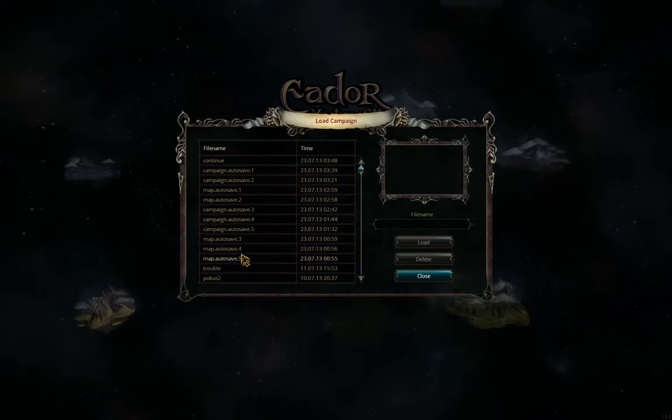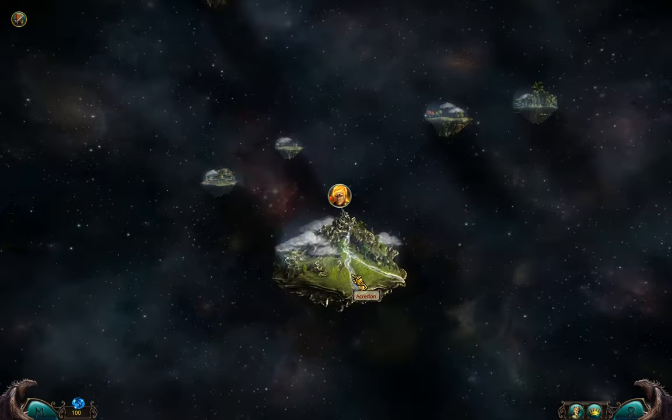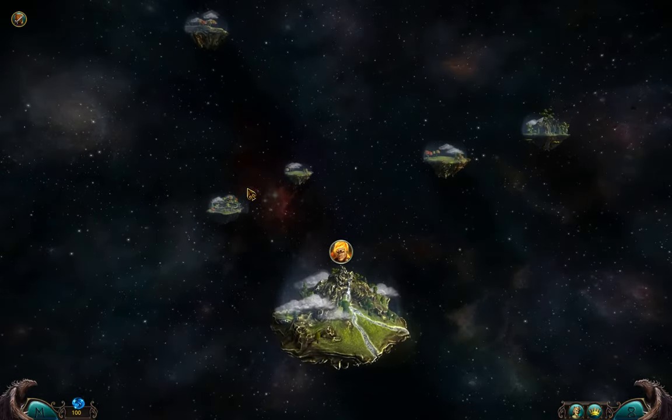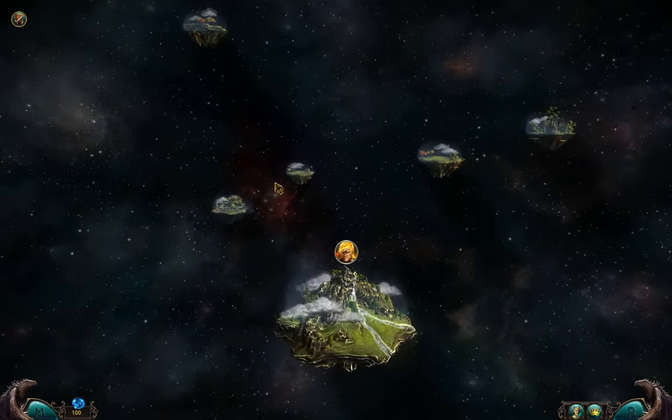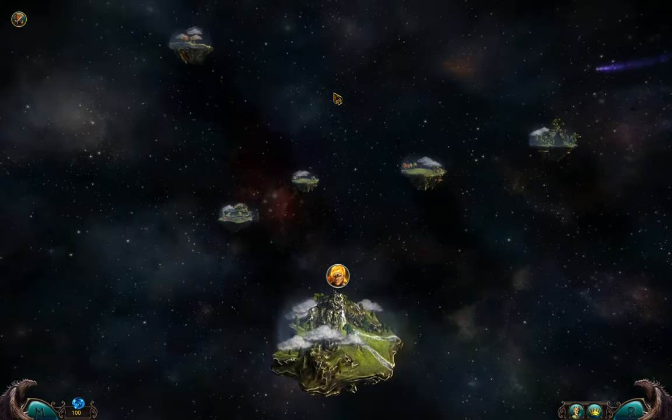Campaign, load, here we go. I tried to skip the tutorial but I didn't find a way to do it, so I just played through it and saved the game on the first screen that appears after the tutorial. And here we are — our world and 5 small shards from which we have to pick one to try to conquer first.